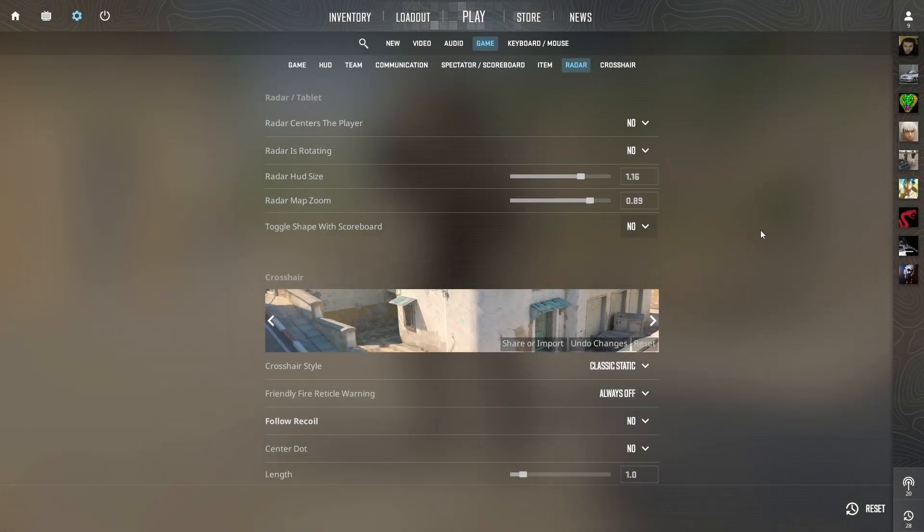The last thing you need from his settings is his radar setup. Radar centers the player: yes. Radar is rotating: yes. Radar HUD size: 0.9. Radar map zoom: 0.4. Toggle shape with scoreboard: yes.